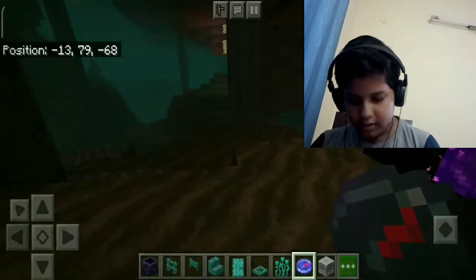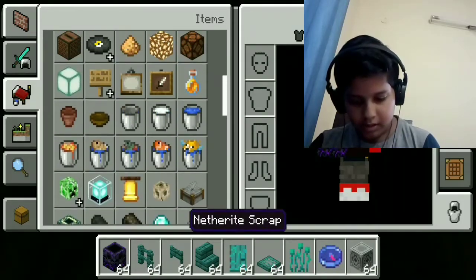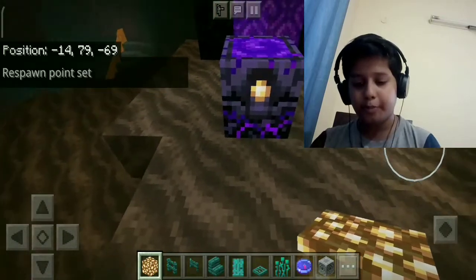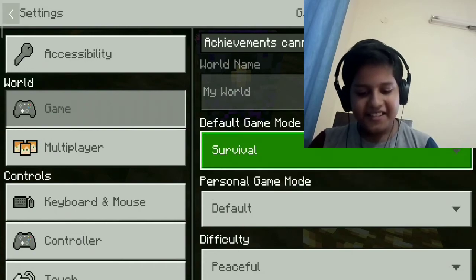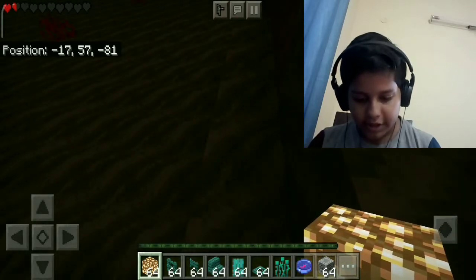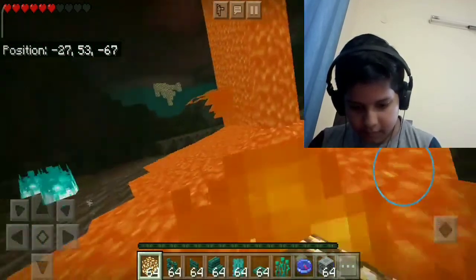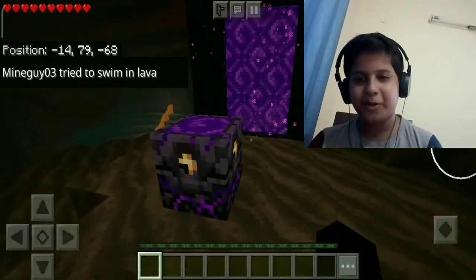There is something called a respawn anchor. You need glowstone to charge it. It sets your respawn point in the Nether. Let me go and die in survival to show you — and right at this respawn anchor it works! So cool.